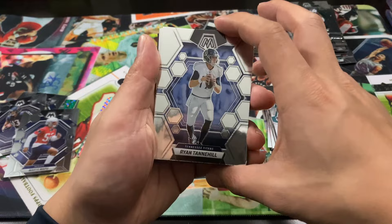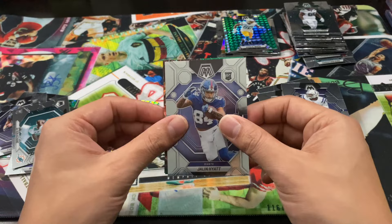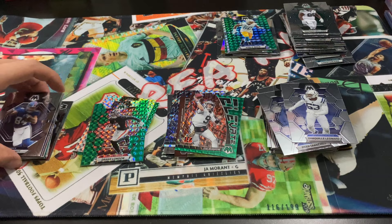Last pack — that's it. A Chan rookie, Jalen Hyatt, the green elevate Joe Burrow, and then the green Drake London. So the second box won, but the real loser was your boy — not one short print card. CJ Stroud was decent but no silver.